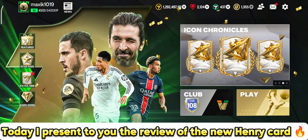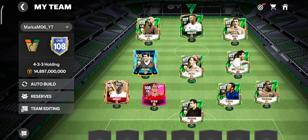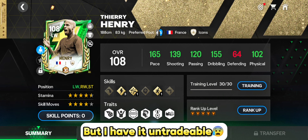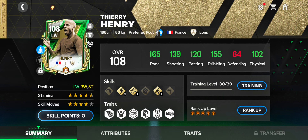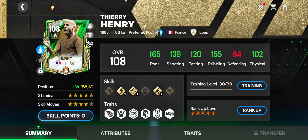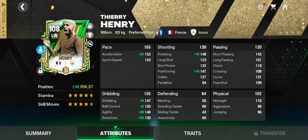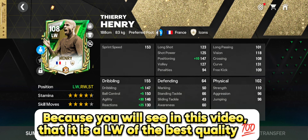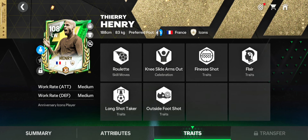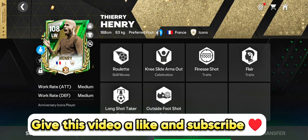Welcome back to the channel. Today I present to you the review of the new Henry card — one of the most expensive cards in the game, but I have it untradeable. Speed is its main point, very much so. EA created a monster from this card, as you will see in this video. It is a LW of the best quality — stats and traits are exceptional. Give this video a like and subscribe.